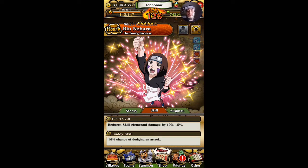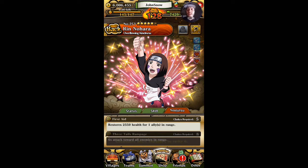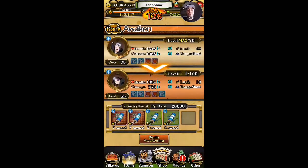She's definitely just a unit to sit in the back. Her field skill reduces skill element damage by 10 to 15 percent. Buddy skill is a 10% chance of dodging an attack, so if she sits behind a unit you get that dodge chance — I think Akashi also has that ability. Her first jutsu restores 2550 health for one ally, which is great. We never had a blue unit that actually heals like that.